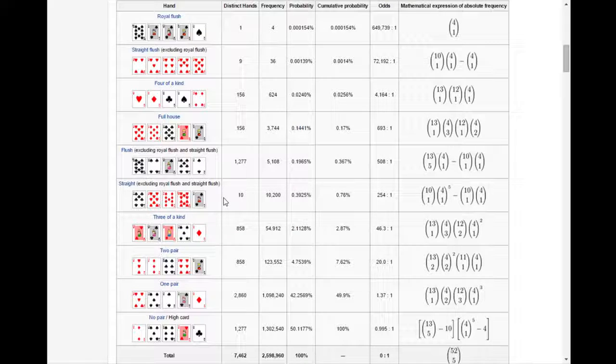Then you have a full house, which is 3 of one card and then 2 of another — so it's trips and a pair, 3 of a kind and a pair in one hand. So if you have 8, 8, 8, 4, 4, you have 3 eights and 2 fours — you have eights full of fours. A full house is more difficult to make than a flush, so full houses are better. Then you have four of a kind, which is just any 4 of one specific card. 4 aces and a 4 like on the screen — you have quad aces. You've got a better hand than a full house.